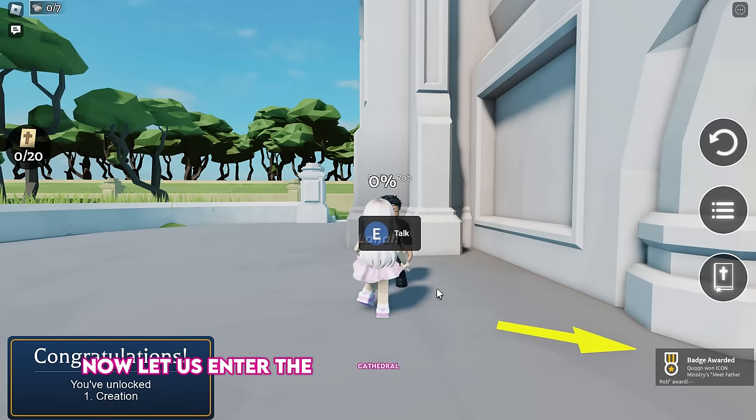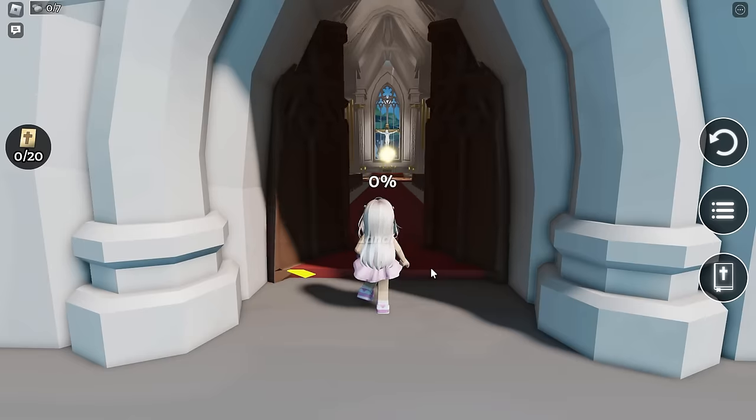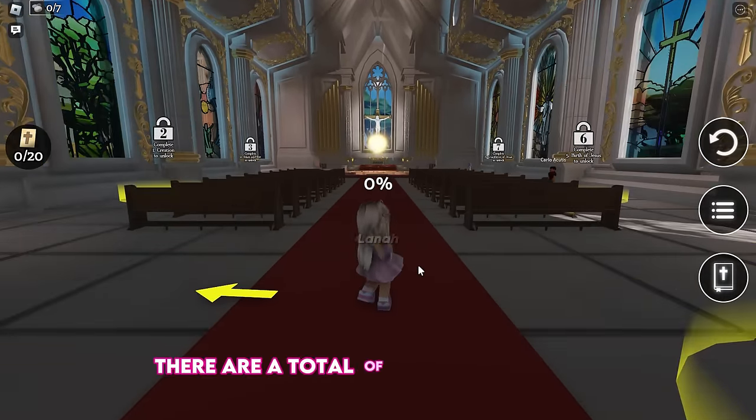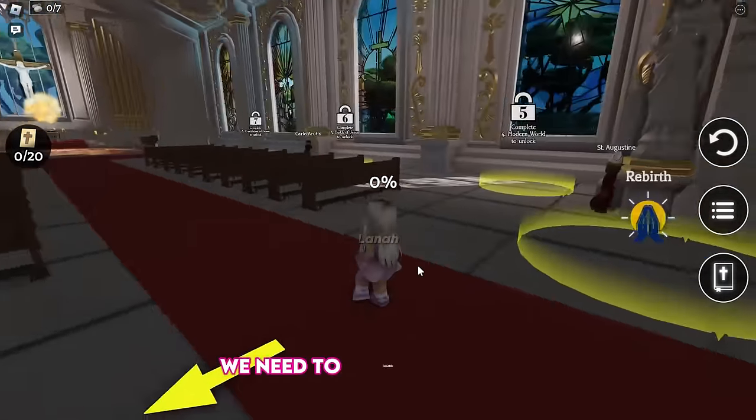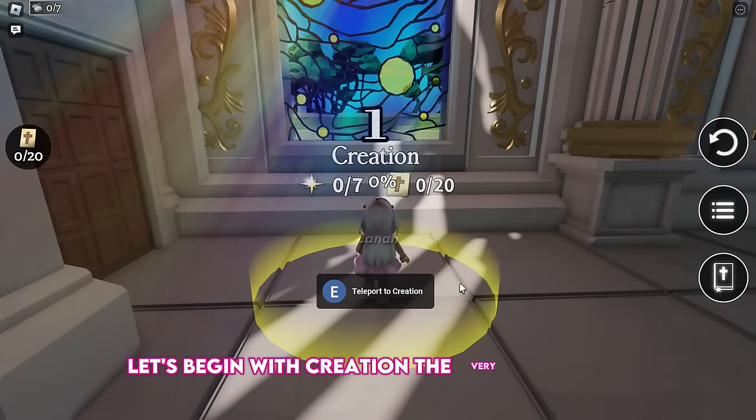Now let us enter the cathedral and begin our quest. There are a total of 7 adventure areas we need to unlock; however, they are easy. Let's begin with Creation, the very first area.